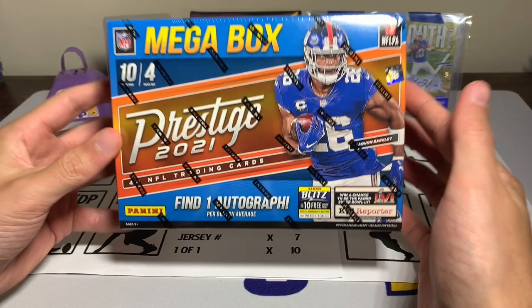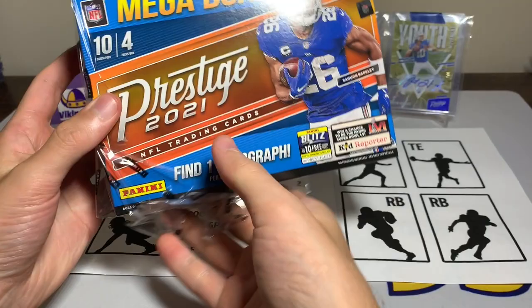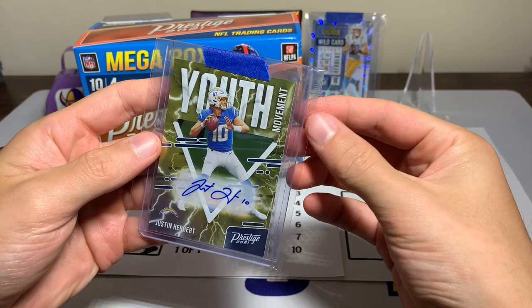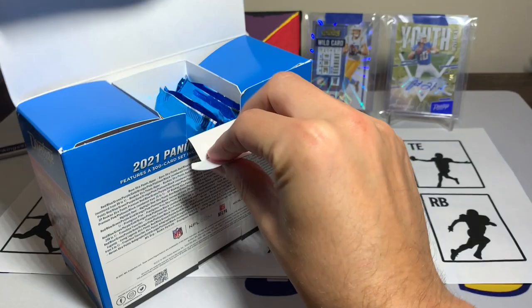This one should be really good because of the numbered cards — the numbered times three should be awesome. I'm going to use this for Fantasy Rip League, I'm really excited. These have been a ton of fun this year — you get one autograph, multiple numbered cards, and in general it's just a good rip. This is my favorite product so far this year. Prestige has been amazing; I've gotten super lucky with it. I got this Justin Herbert Youth Movement four out of four auto out of a Prestige megabox, which is pretty crazy — that's the best I've found.